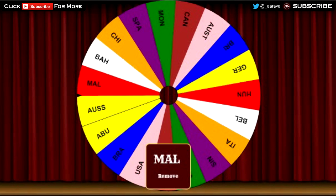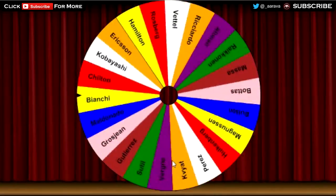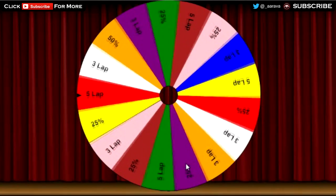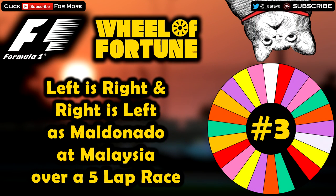And finally the next two are the driver and the distance. Spin for the driver... We're going to be driving as Maldonado — Crash Donado! Okay, Maldonado's Lotus. And finally the last one is the race distance — it is going to be a five lap race. So it's a five lap race around Malaysia, driving as Maldonado in his Lotus, doing the challenge of left is right and right is left. Let's hit it.